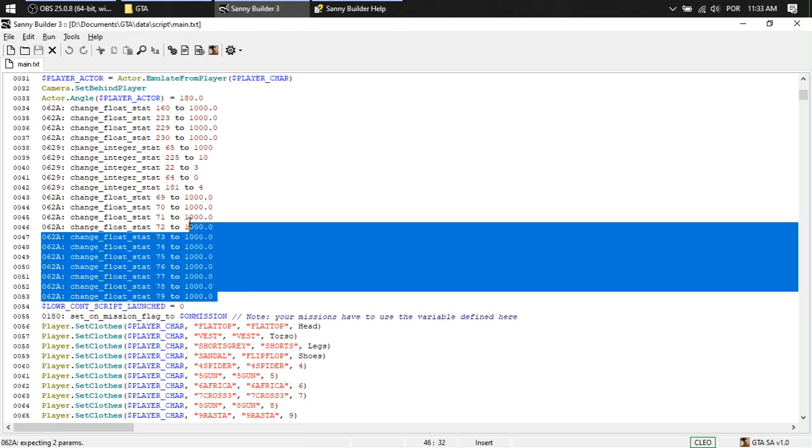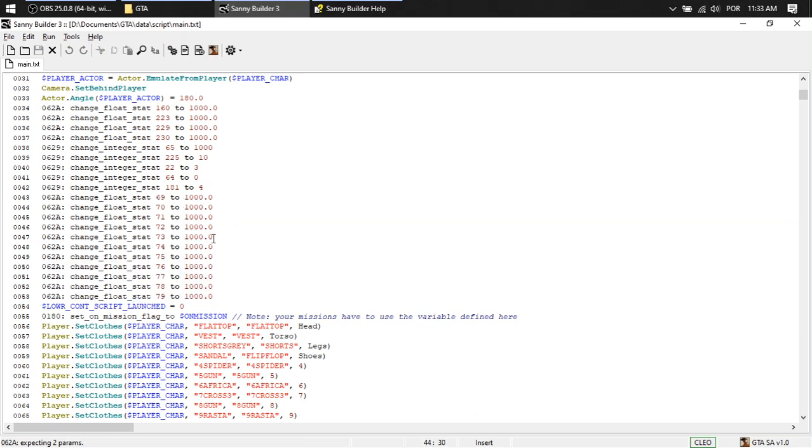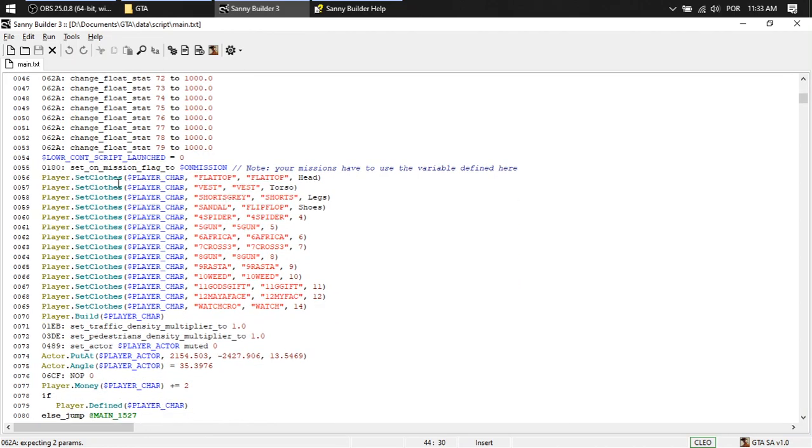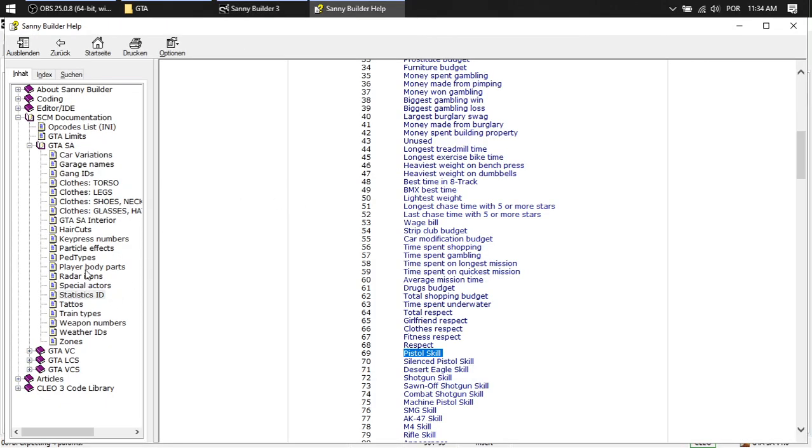I've already set all the gun skills, all the weapon skills to 1,000. Here you set the clothes — all your character's CJ clothes.